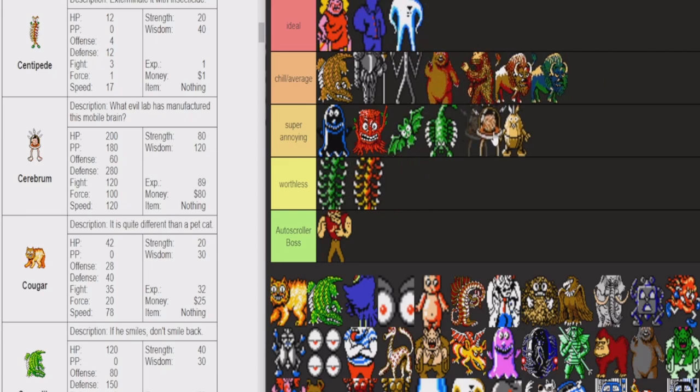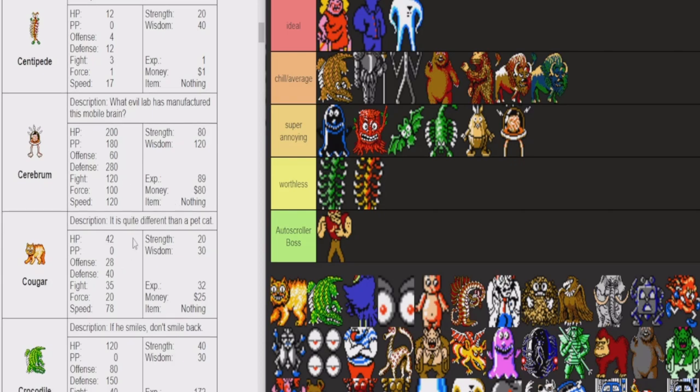Brain the Cerebrum — these guys are super annoying. When you're going through Itoi Caves, you're either fighting these guys or the Blue Starmen, and you want the Blue Starmen. Because these guys have 280 defense — Teddy is not even getting close to penetrating that. So all you do is run away turn one. The Cerebrums only give $80, which is not even a lot for how much defense they have. Such a pain.